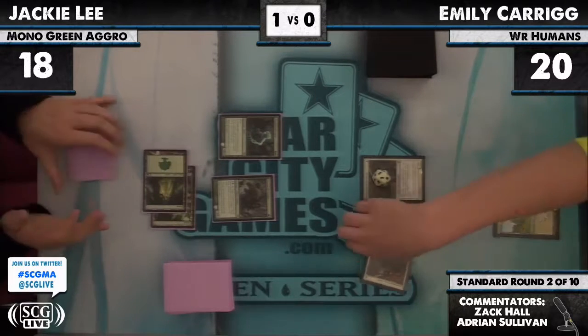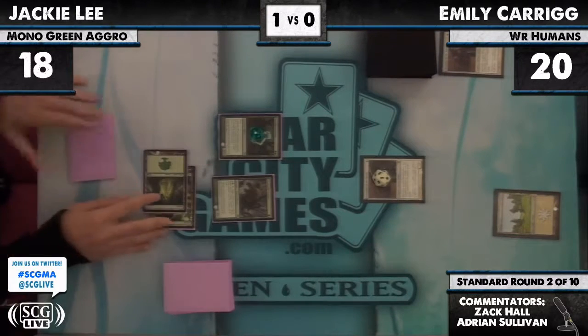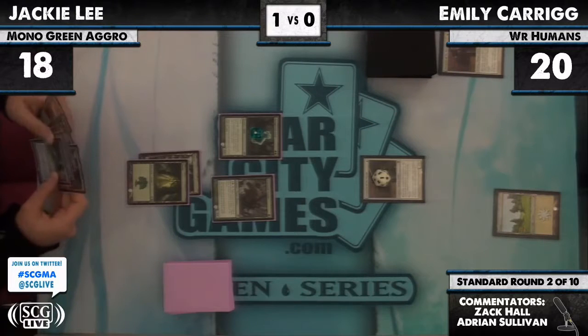Pro Tour mainstay Melissa DeTora is now at 2-0. The small Champion trades with Strangleroot Geist — the Geist gets a counter. Jackie Lee draws a Metamorph.